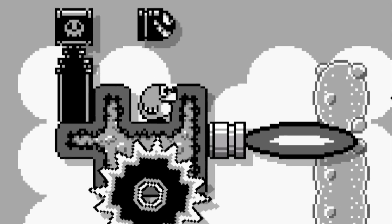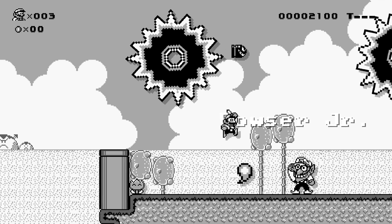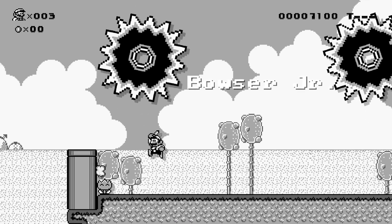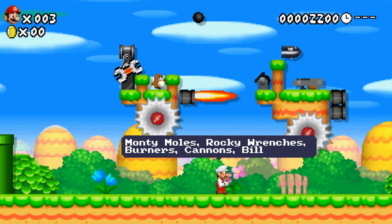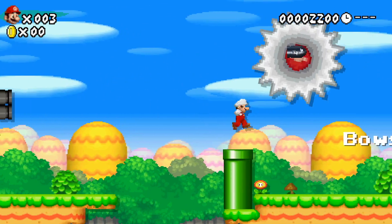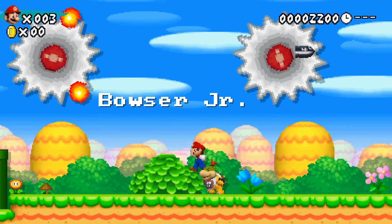Bowser Jr. is Waluigi — whoa! Let's try that again. Bowser Jr. looks like Waluigi, and that's pretty cool. Back to New Super Mario Bros. The big thing here is the smoother animations. If you're familiar with this game, it's just cool seeing this being an available style — some of those styles that look like 3D graphics on a 2D plane. Same with New Super Mario Bros Wii. Then we have Super Mario Advance 4. Everything looks pretty much the same.